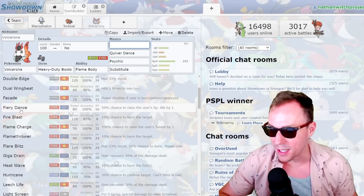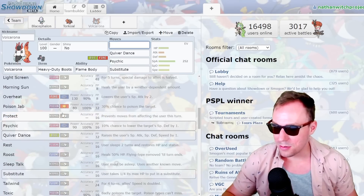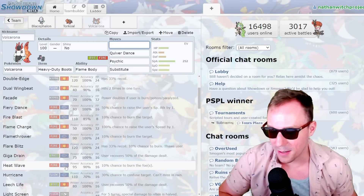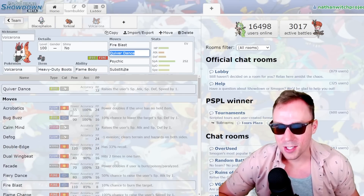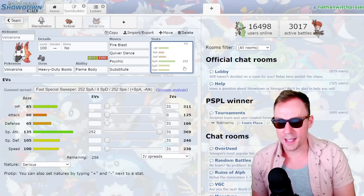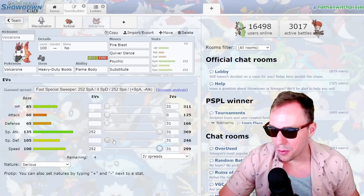I like that Flamethrower hits but it's a lot weaker. Or if you get into Fiery Dance, we add in some RNG — it's only a little bit weaker than Flamethrower but it's got a ridiculous side effect. Heat Wave? No, I'm sorry, but that's a no for me. I think I will do Fire Blast just because I talked myself into using it as a wallbreaker and not Quiver Dancing, but threatening Quiver Dance. I'll get boring with my stats: 252/252, and Speed Nature.